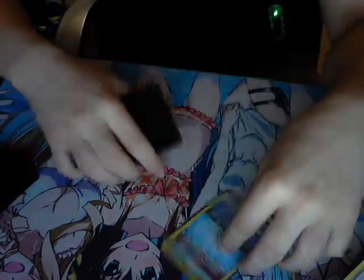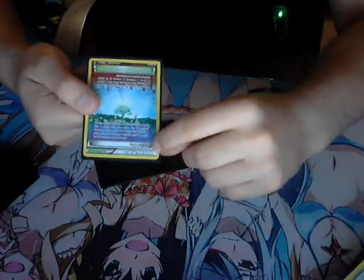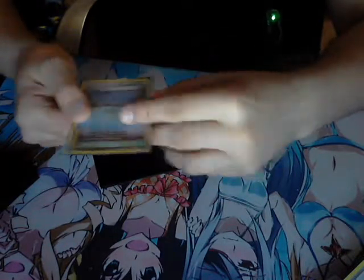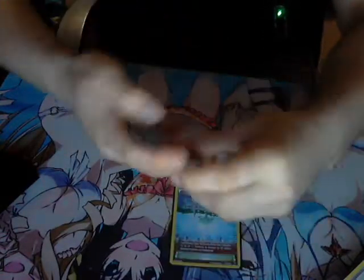Now we do Stadiums. We got Parallel City — the blue effect limits the bench to three. You can either use it on yourself in a mirror match, or use it against an opponent playing water, fire, or grass to lower their damage by 20. Then we got Rough Seas, which heals your Pokemon.